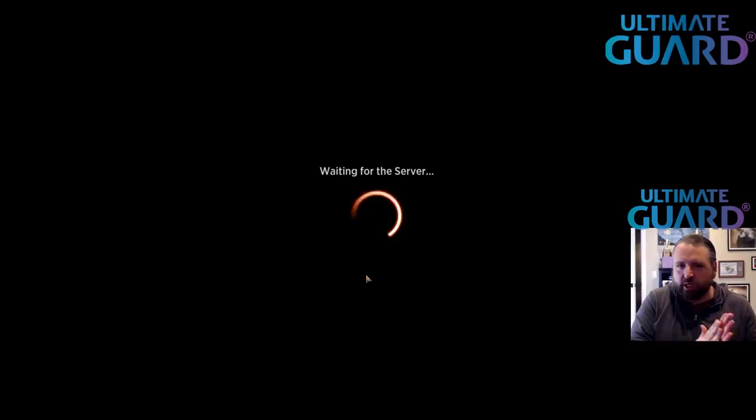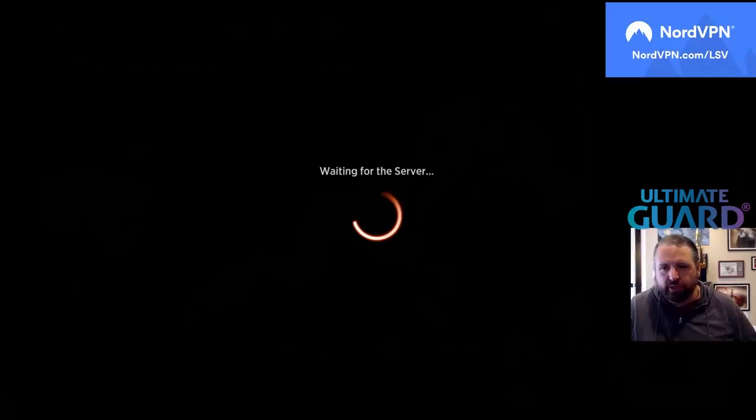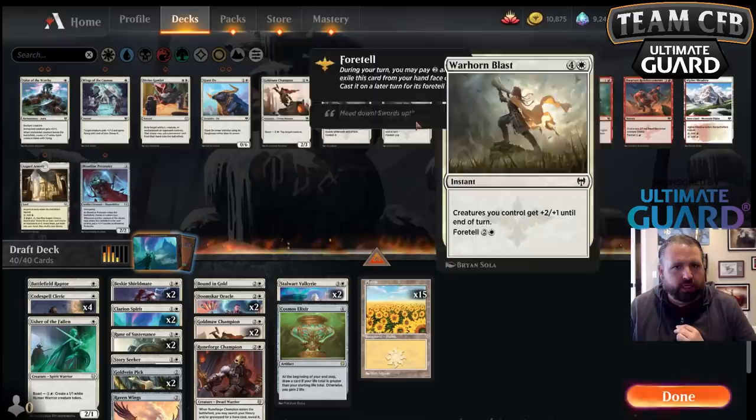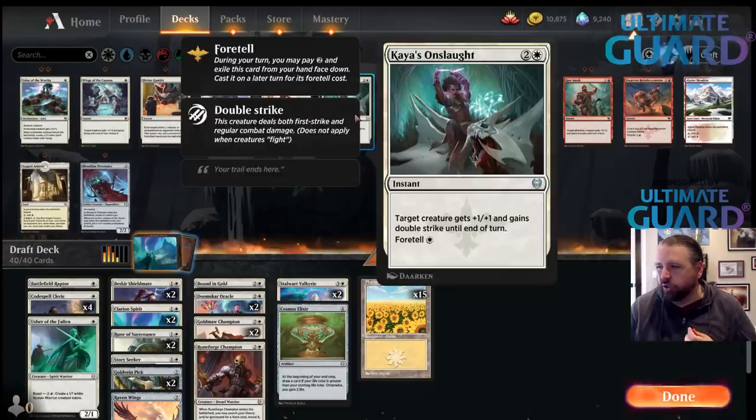This video was of course sponsored by Ultimate Guard — this sponsors Team Channel Fireball, go to ultimateguard.com for deck boxes, sleeves, and all the other cool things. This deck was sweet though. I do think we built the deck a lot better after the first couple games — we were playing Elixir in the second pick and not playing Warhorn Blast. I think I got trapped a little too much by the two Kaya's Onslaughts, but learning for next time. This deck ended up pretty nice indeed.